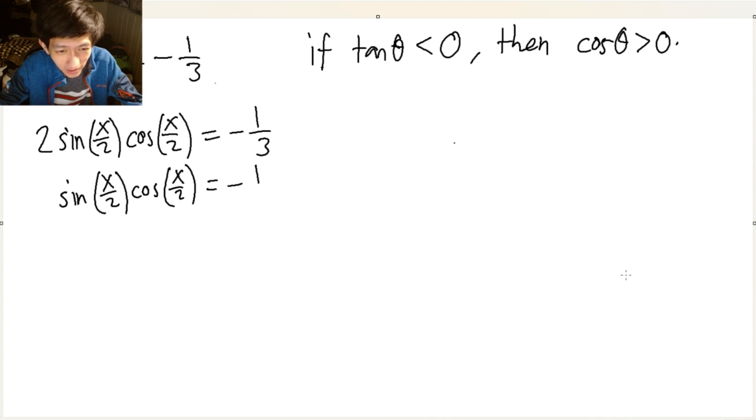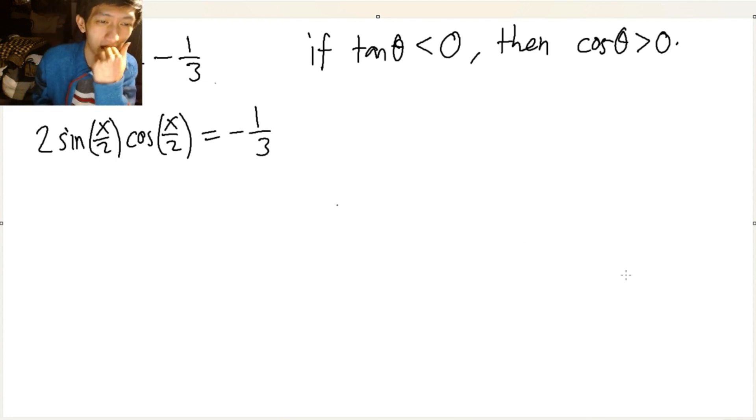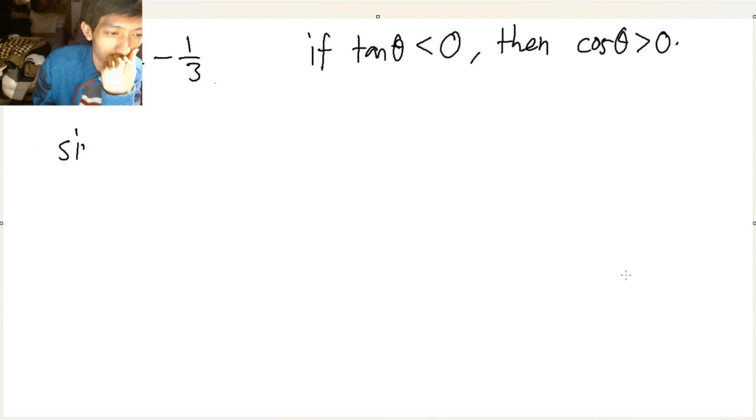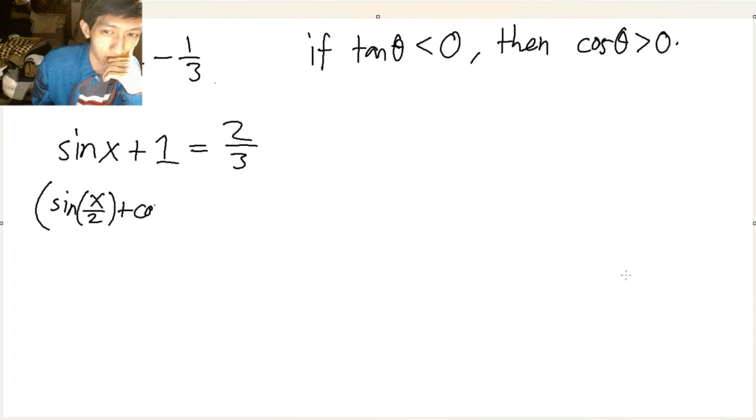Oh! Hold on, let's take a step back. Watch this very carefully. So, sine of x plus 1 is equal to two-thirds. The reason I added one is so that now I can use the half-angle identity: sine of x over two times cosine of x over two, squared. And then we could square root this.